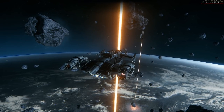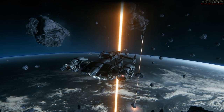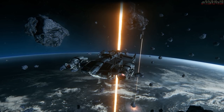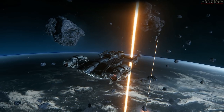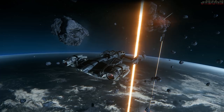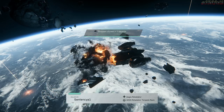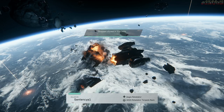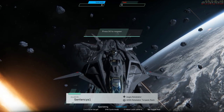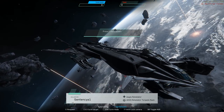Since the Freelancer survived one size 9 torpedo hit, we have to test the Cutlass Black. Let's see how she does. Fire photon torpedoes. Kill — easy kill. Like I said at the beginning, this doesn't mean that the Freelancer is a much better ship or that the Cutlass sucks. Things will still get balanced and very likely will change in the future.